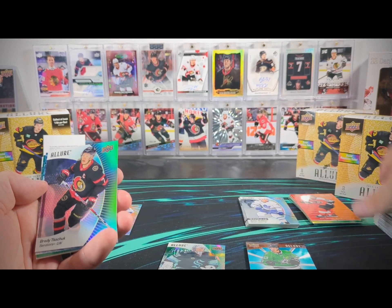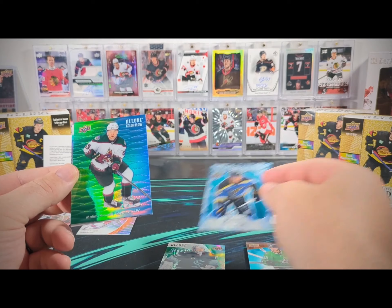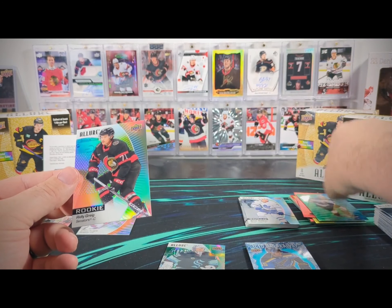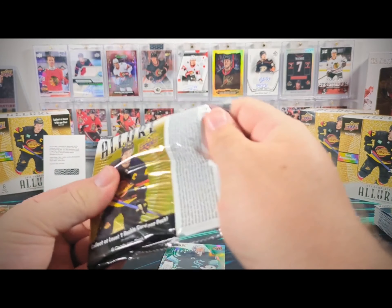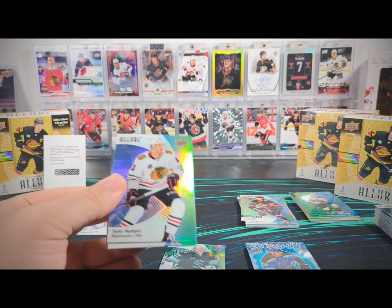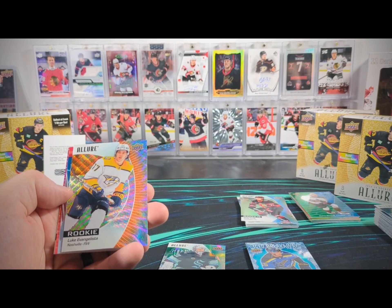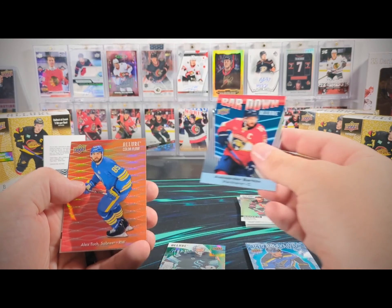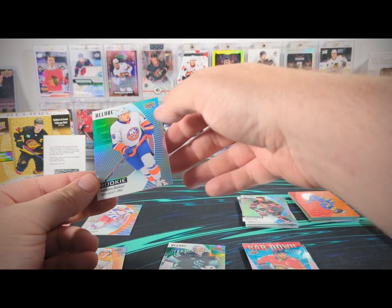We have a Brady Tkachuk black rainbow, a Colton Parayko iced breakaway, Matias Maccelli green blue, a color flow, and then a Ridley Greig base rookie. We've got a Luke Evangelista Orange Slice rookie, Alex Barkov bar down, Alex Tuch color flow, and a William Dafoe base rookie.